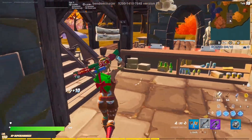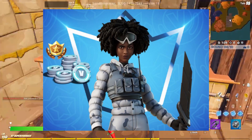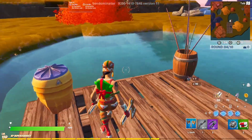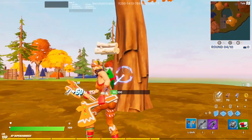Fortnite did recently announce their most recent crew pack for January, which is the Snow's Stealth Sloan skin, and honestly I'm just not really a huge fan of this skin, and overall when it comes to the crew pack I haven't really been a fan of most of the crew pack skins in general.